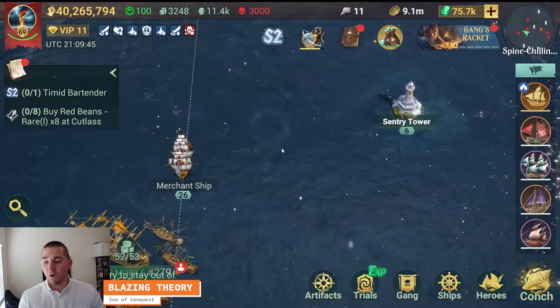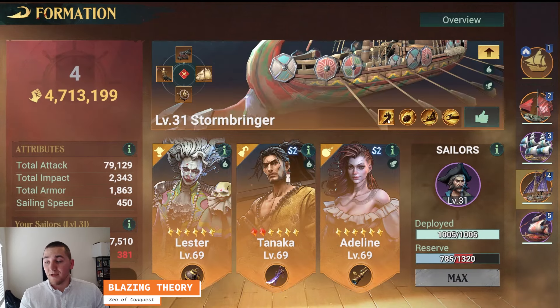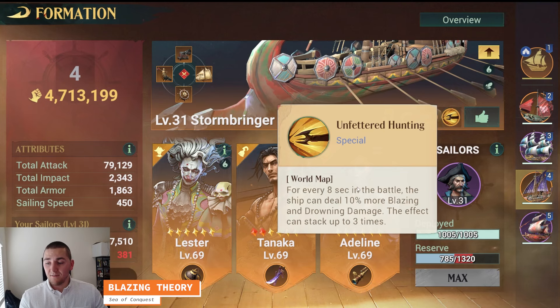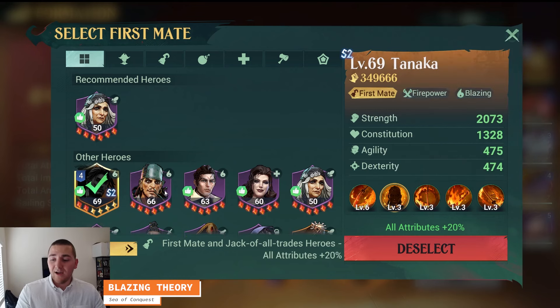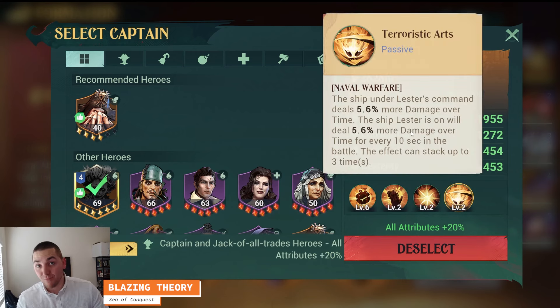That's how the burning build works — it does not start strong, but it sure ends strong. As far as the actual build: Stormbringer is great because it gives a lot of great rage if the enemy's ship is suffering from damage over time — burning or taking on water. The ship itself gives a ton of damage over time duration and damage over time bonuses, including bonuses to straight Blazing and Drowning. You combine that with Tanaka's ability — in his number two ability, just by summoning him one time, you can get 30% damage over time bonus for his ship. You also have Lester, who has an incredible amount of damage over time bonus for his ship. That skill stacks three times, so you're looking at 45–50% bonus damage for damage over time just between these couple heroes.